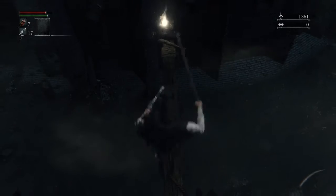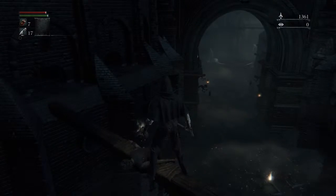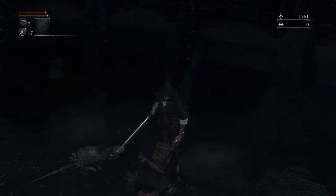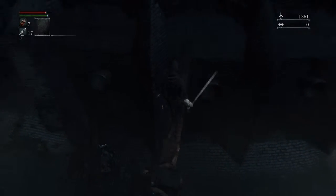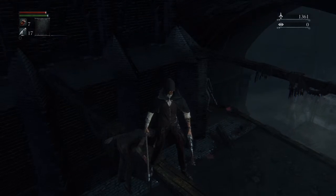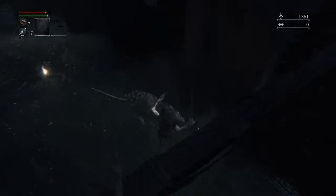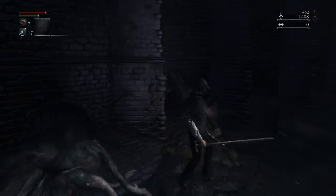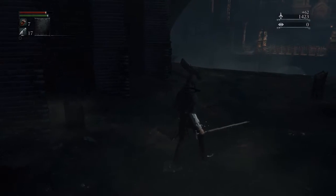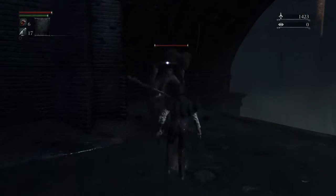Drop down onto this ledge and pick up some carriable blood echoes. You'll notice there's an enemy over there on the left, and that's where we need to go. If there are any rats in the area, start by dropping down onto those to get them out of the way. I'm going to pop a blood vial here just to be safe — these enemies hit really hard.